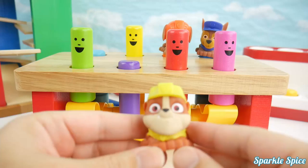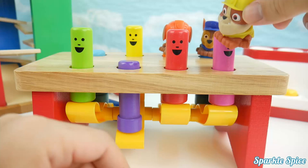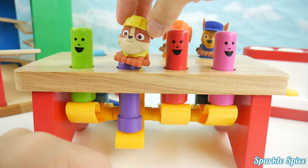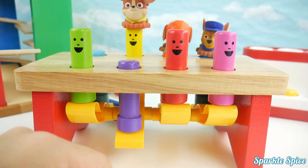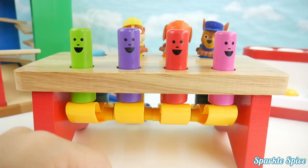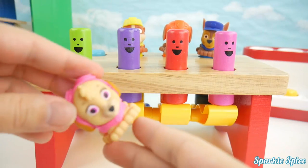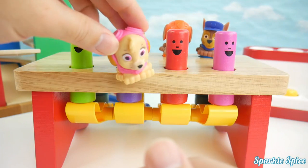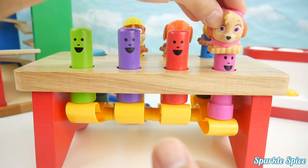This is Rubble, he's yellow. Where will Rubble go? No, no Rubble, not that one either. Where do you belong? Not there, come on Rubble, there you go. Here's Skye, she's pink. Where does Skye belong? Not on that one Skye, no not there, you got it.